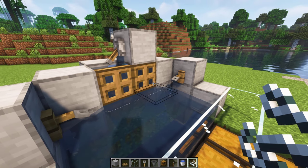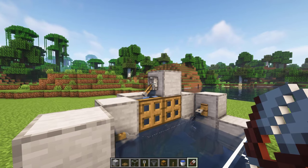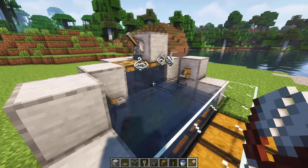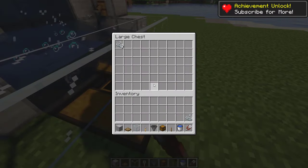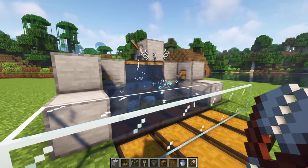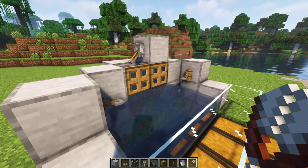Now your glitch is ready. Once you're done, take the shears in your inventory and cut 1 string using shears, then flick the lever like this. As you can see, it works. To stop the glitch you just need to flick the lever, and to start it again you just need to do the same thing as before.